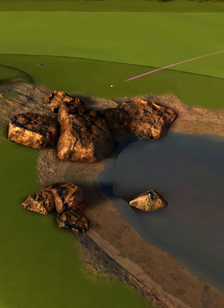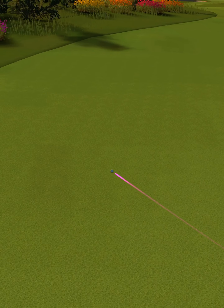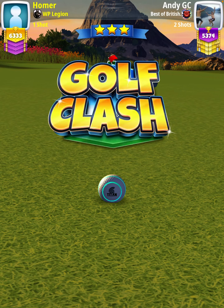Ball is going to land in the first fairway, bounce over to the next fairway, and we're going to roll out for a drive distance of 416 yards. The reason I'm using a Titan Ball is just for that extra wind push to make sure our drive gets as far as we'd like.